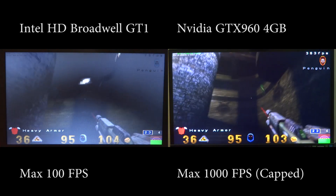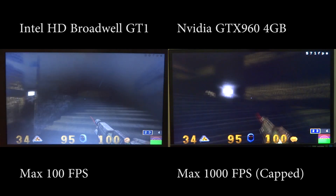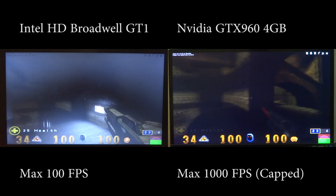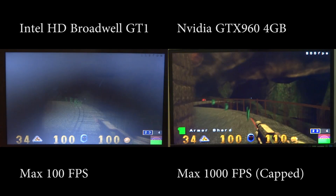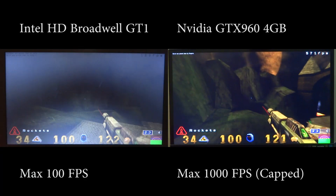For the first part we have the Open Arena gaming test. Open Arena is a game based on the Quake 3 engine, and on the GTX 960 as you can see it's running at 1920x1080.